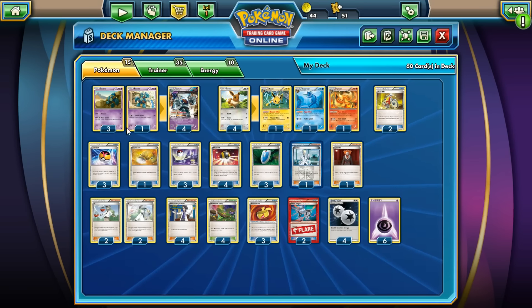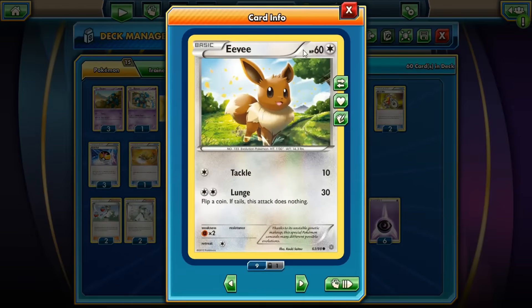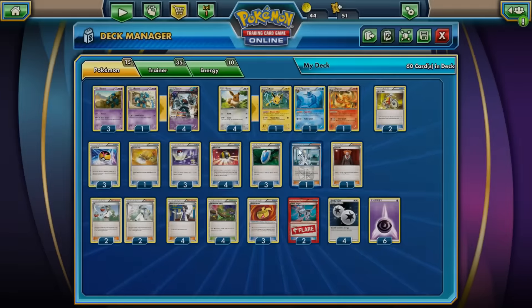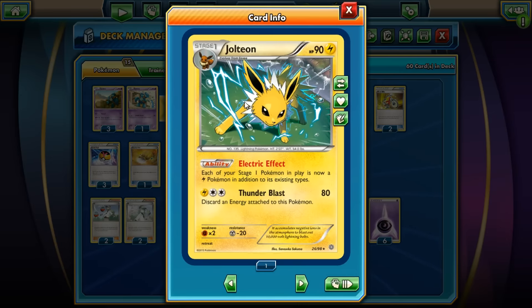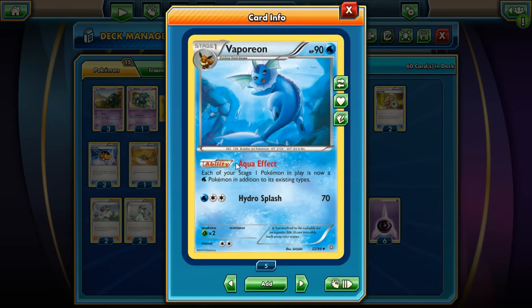For the Golett line, I run three of the Fierce Fists version because they can attack with one energy using Dimension Dolly. I run three-one just because you're not going to be attacking with these guys — you want Golurk attacking. I chose this Eevee because it has more HP, so if it's stuck up front it can take a hit. Since it has Fighting resistance, if it's taking hits from a fighting deck it won't go down in one hit.